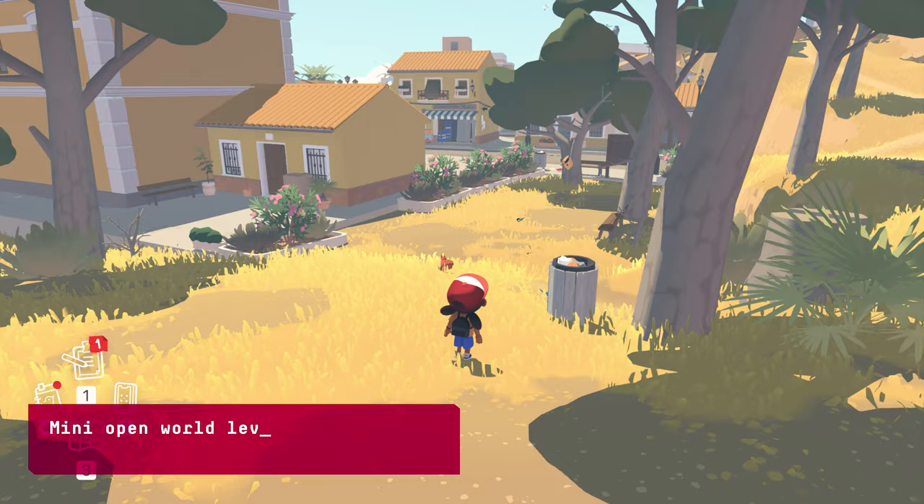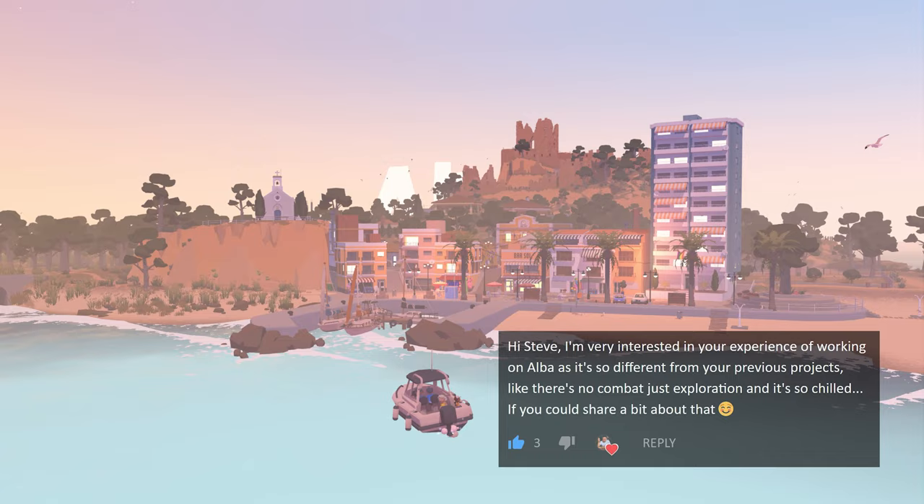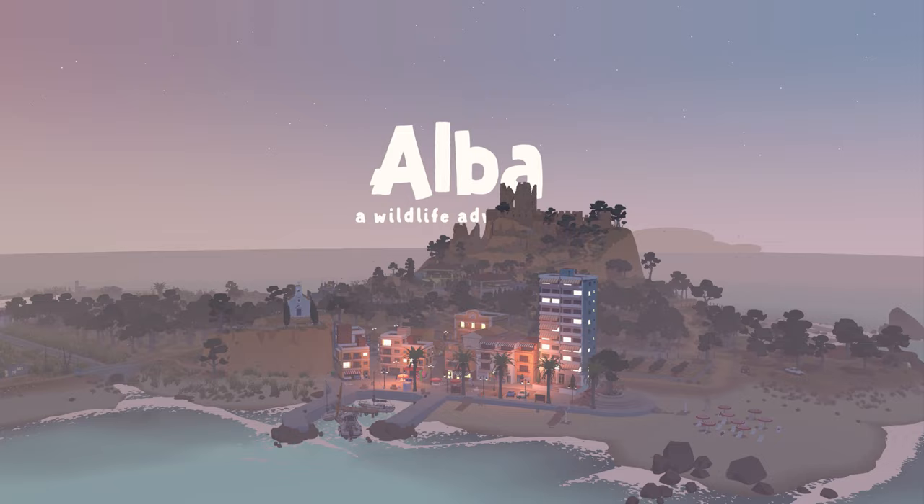Hey, so when I first started making these level design videos, somebody left a comment asking me about the most recent game I've worked on, which is Alba: A Wildlife Adventure. They were interested in it because it was so different to the action-oriented games I've worked on in the AAA space, and I'm personally keen to talk about how different level design can be across different projects. So this video is about what it was like to be a designer on this lovely little game.